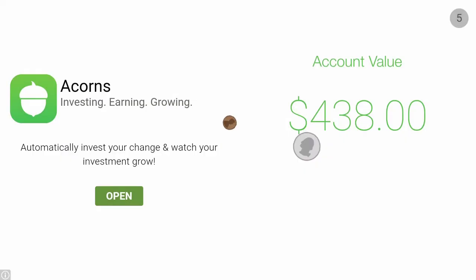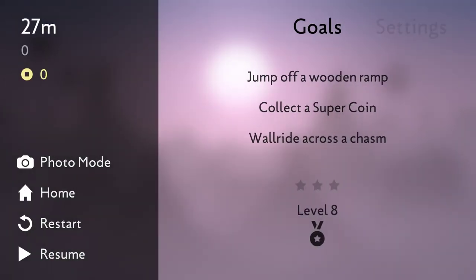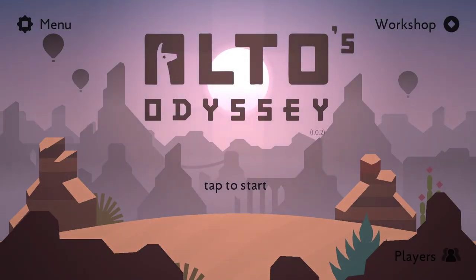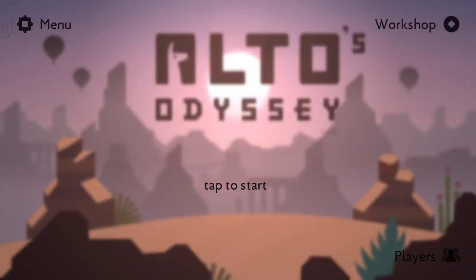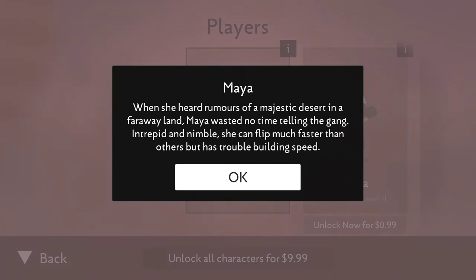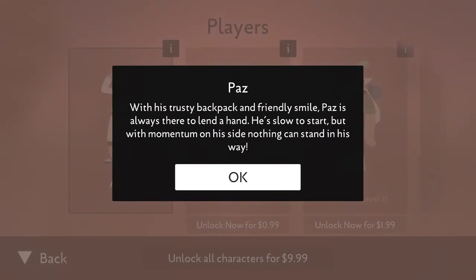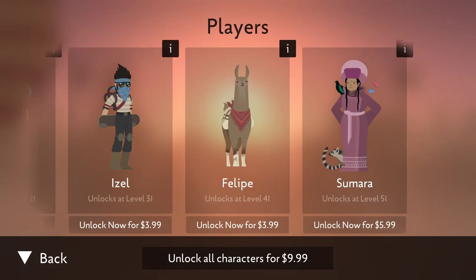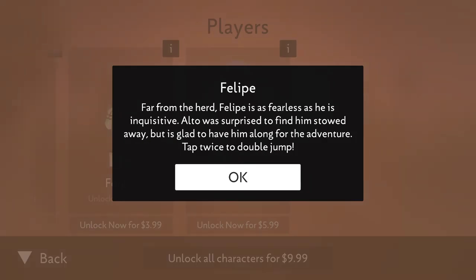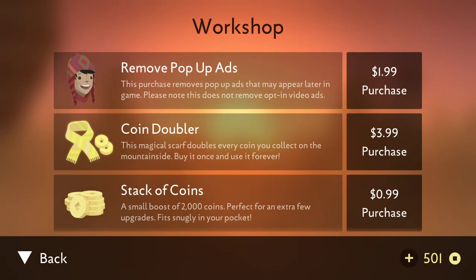If you want to perform various upgrades and get other characters, you can find that option — it's hidden in the bottom right of the main screen. You can play as Maya, who can flip faster but is a little bit slower overall, or Paz, who has the ability to start slow but build momentum. There's also Felipe, who looks like an alpaca or llama. You can unlock characters by paying money — it doesn't look like you can unlock them with coins — but that is available in the game.